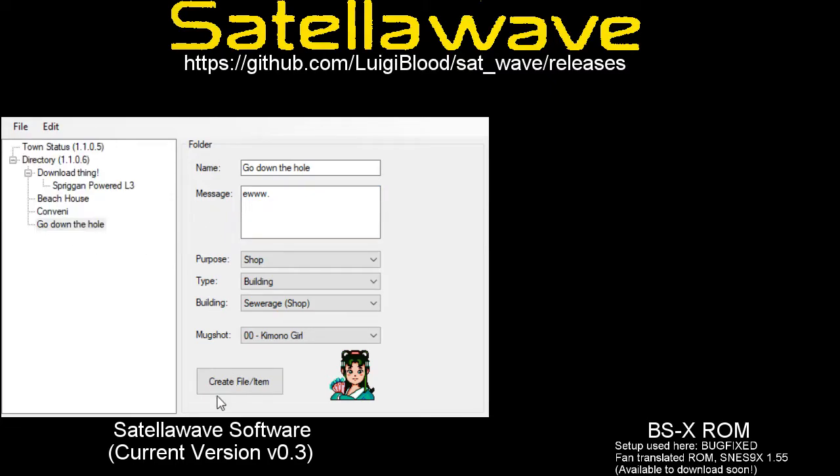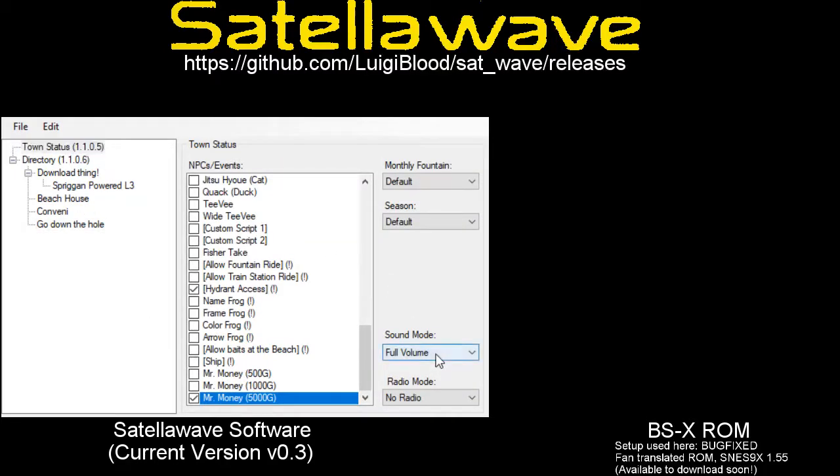Anyway, let's export this. Let's set this to SFX only since we have a Winamp playlist going again. So with that out of the way, let's open up that new SNES9X.